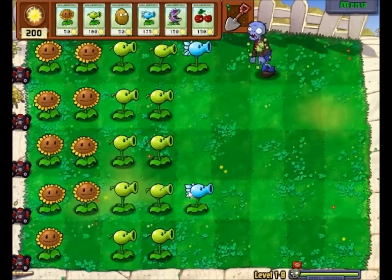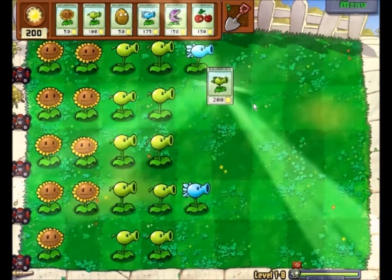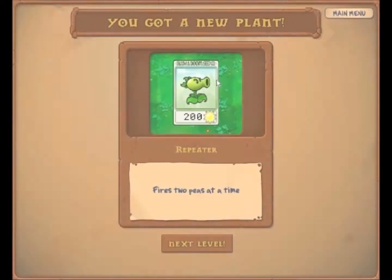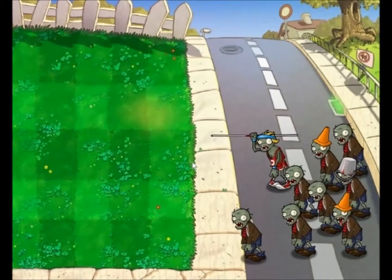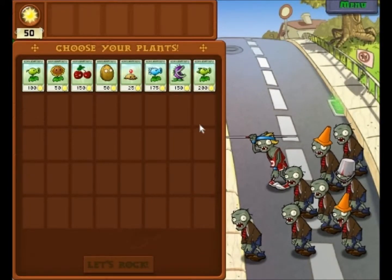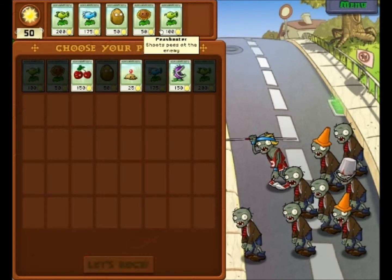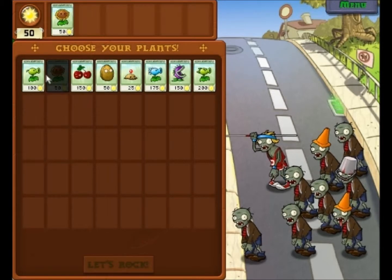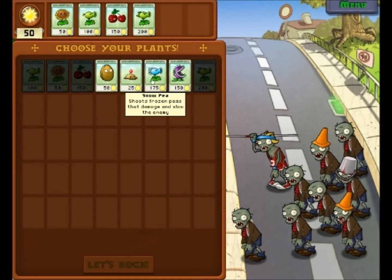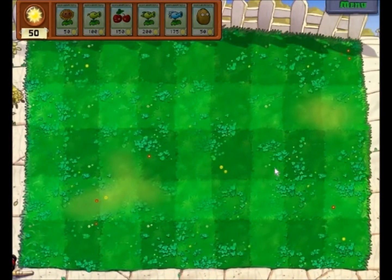I really like the frost ones — the Snow Peas — they really slow zombies down. These are the double ones, they shoot two at a time. I think I want to replace the Chomper — I don't have much of a use for it — so I'll swap it out. I want these first.